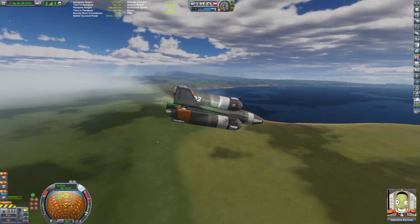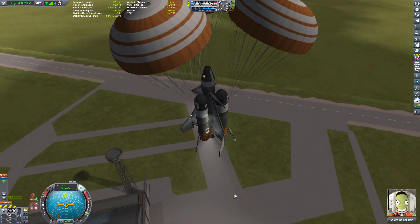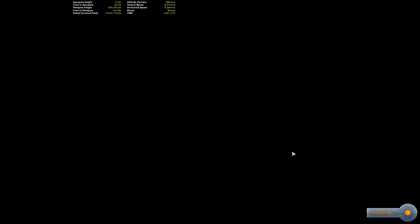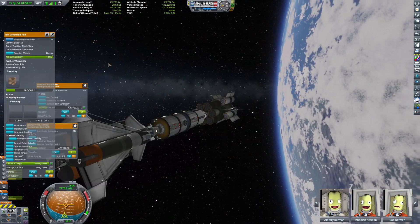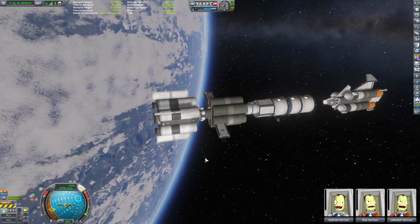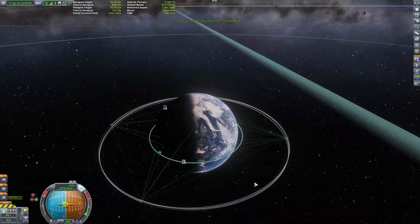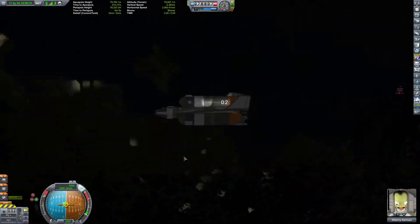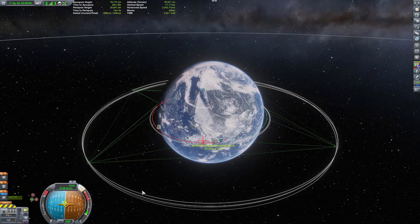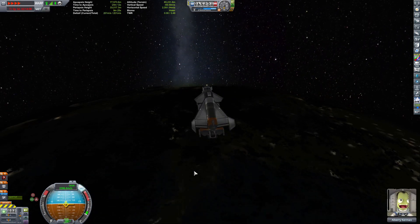It's a two-stage refueling craft, and both stages are completely recoverable. I have heard a rumor that the closer you are to the KSC, the more money you get back when recovering it — so if you were to land on the opposite side of Kerbin, you would lose a lot of money. I don't have the time or energy to figure out how to get the first stage back to the KSC, but it does land in one piece for now. Eventually I'd love to make a refueling SSTO, but that's going to be a whole another problem and I don't feel like diving into it right now.